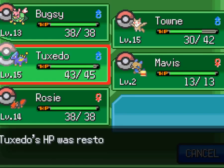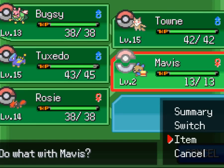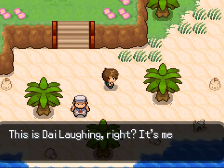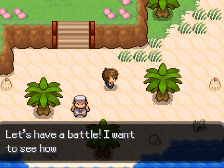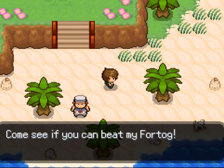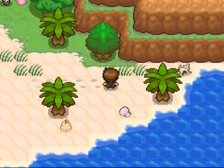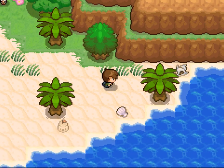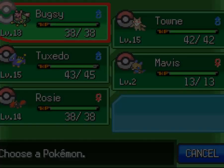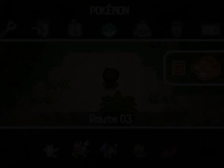Let's potion up these guys a little. Are we ever going to get to this town? A rival appears — it's Richie! He wants to battle to see how much I've grown, but he's still hanging around Route 1. I'll come back afterwards perhaps. I can always do some grinding off-screen to get Bugsy and Rosie to level 15.